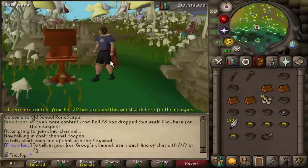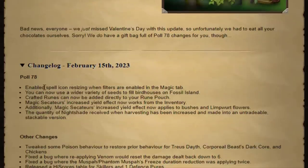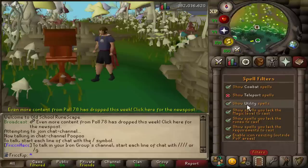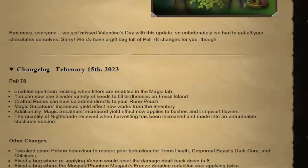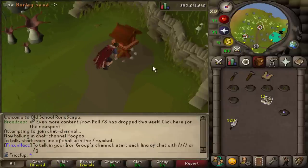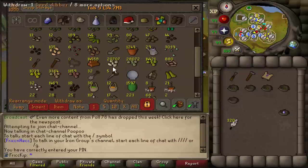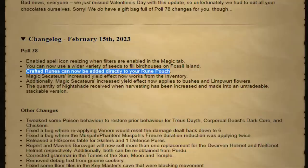Welcome back to another game update day! If we look at the update post, there are some pretty useful changes — at least for me. You can now filter spells in the magic tab and resize them with icon resizing enabled. The next thing is related to birdhouse runs: you can now use allotment seeds. I have a lot of potato and onion seeds saved up in the seed vault — I'm glad I saved them from thieving master farmers. This is going to last a very long time for birdhouses, on top of all the hop seeds I already have. The post says you can use flower seeds too. Also, crafted runes will be added directly into the rune pouch.